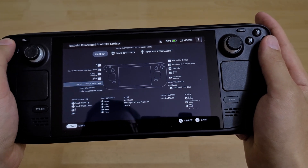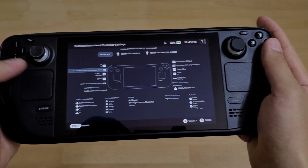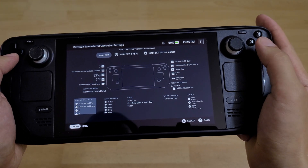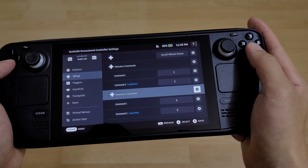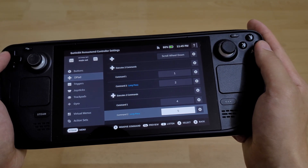Basically, of course, it's a PC layout using gyro. I'm using D-pad for most of the items: one, two, three, four — pistol, weapon, gadget, gadget.